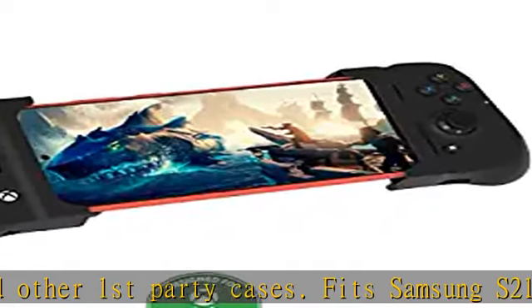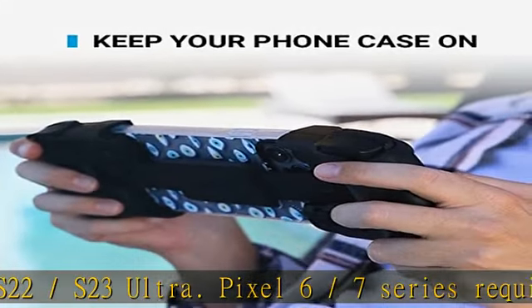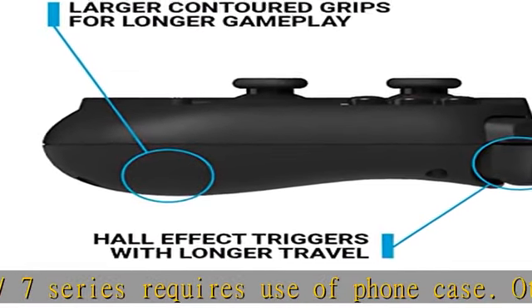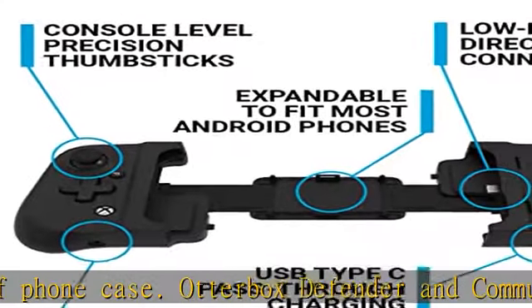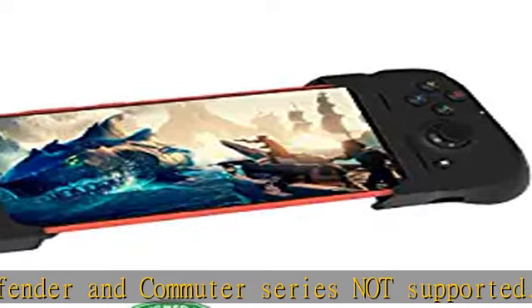Form-fitting Xbox-style Android controller with clickable full-size analog thumbsticks, improved hall effect analog triggers with longer travel, clickable bumpers and D-pad. Larger redesigned contoured grips for longer gameplay. Collapses for portability and storage.